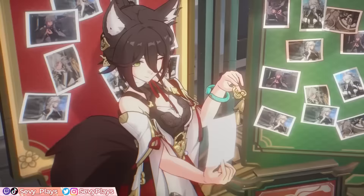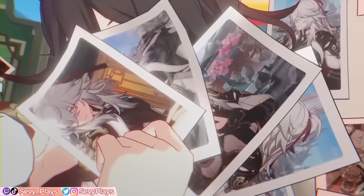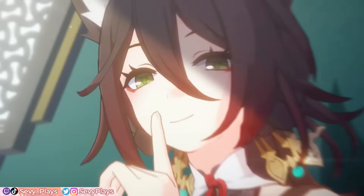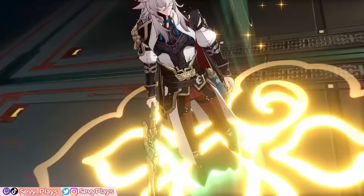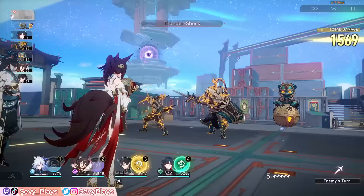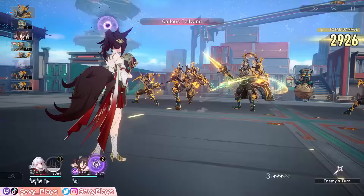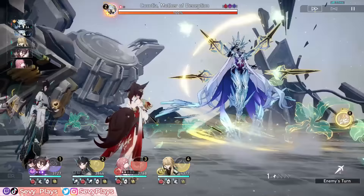Hey everyone, it's Sevee. Tingyun is widely known as one of the best supports in the game with a very highly regarded reputation thanks to her simple but very impactful support utilities. In fact, this Foxian ambassador is so good, enemies love targeting her, even among teammates with higher aggro because they all know she's the real threat here.